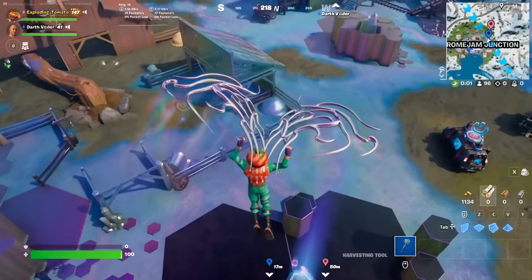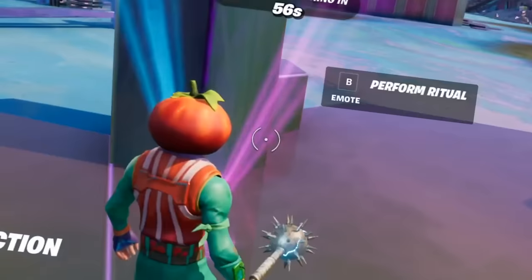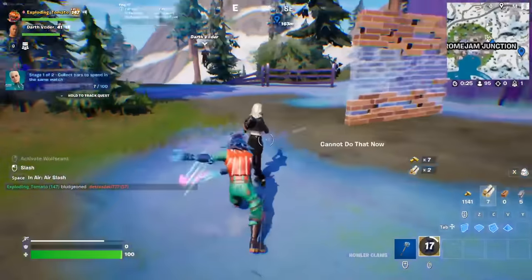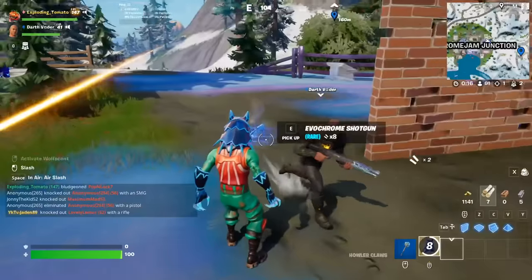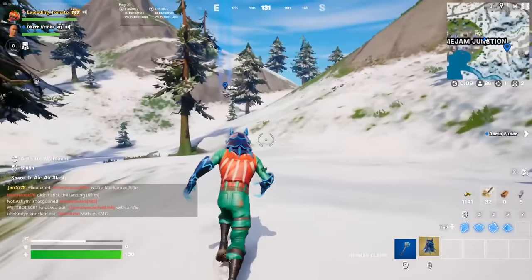We actually have a plan. First up: Howler Claws. It's really easy — all I have to do is dance. Step one complete. I am a wolf. There's players everywhere. Vader, look out! I'll save you. That was actually really fun. And an evochrome shotgun — that's another mythic weapon we're going to get, because we're going to get that to mythic. Step one's complete.